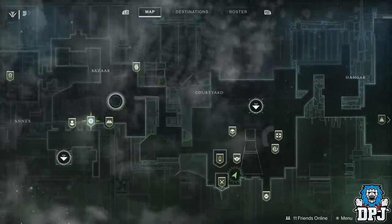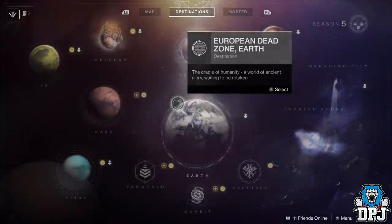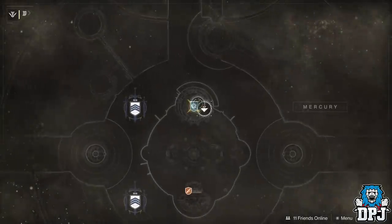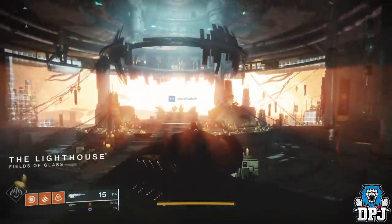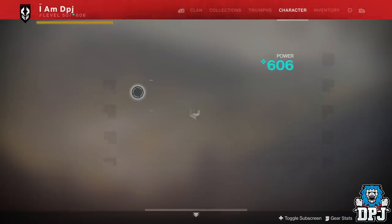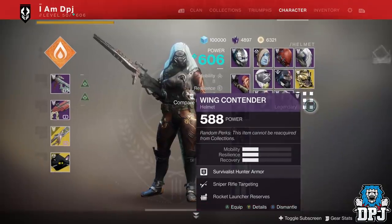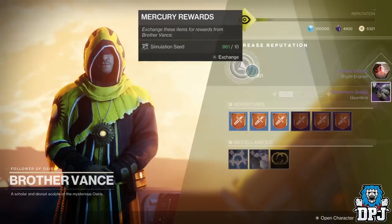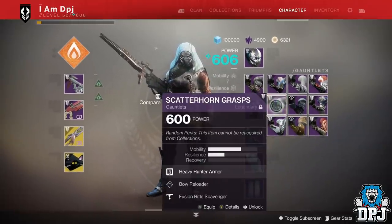I've got three flashpoint planets to visit. Something's shining for me — I think that's a goal. The flashpoint this week is Mars. I've got one here, one on Titan, and one on Mercury. By the way, I didn't even notice what roll this Black Talon had — Outlaw and Hip Fire Grip, not the greatest. Brother Vance gives me another Scatterhorn Gauntlet — 608 people, 608! I don't need you, get rid of you.